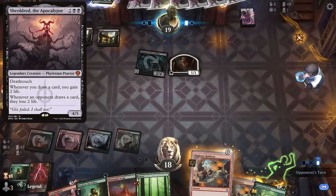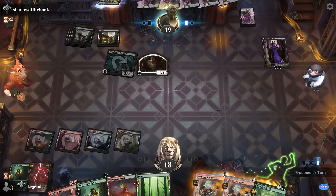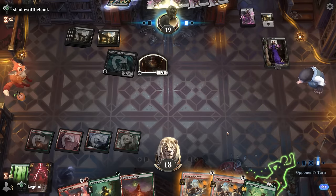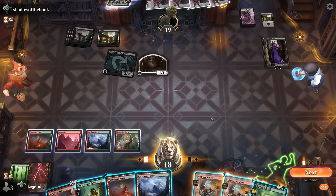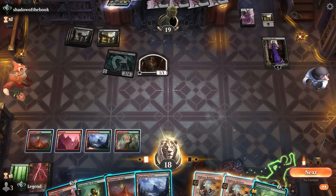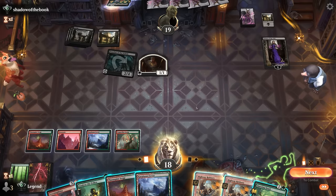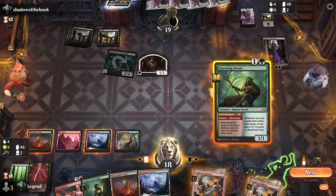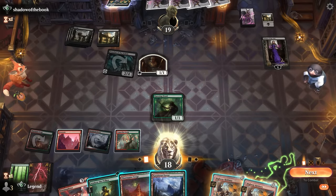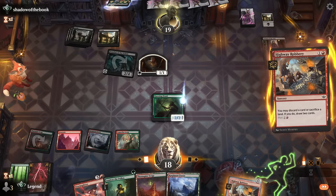If our opponent taps out for Shieldred they can punish the card draw from the Robbery, so we won't have much time to combo off. Liliana is potentially still beatable, but the problem is we really need to find Vitality before we play Storm Splitter since Storm Splitter is just going to die as soon as we play it. We could try Questing Druid — it can pick up some counters with the Robbery, probably dies to Cut Down, but Cut Down also takes out Storm Splitter so that's fine. If they minus Liliana they're not plussing, so I think it's fine to go Questing Druid, then Robbery discarding a land.